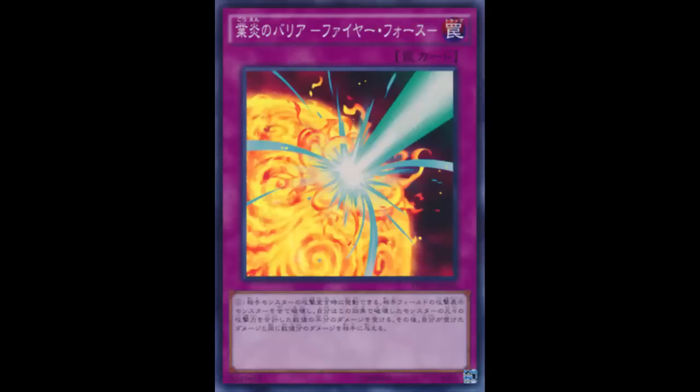Just like how they errata'd Ring of Destruction — there's no draw with this card. You take the damage first, then your opponent takes the damage. So if Blazing Mirror Force kills you first, you lose. There's no 'they're gonna take the damage in a split second so it's a draw' — no, you lose first before they lose. That's one of the things you have to worry about with this card.